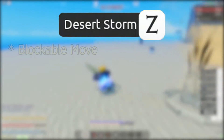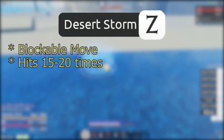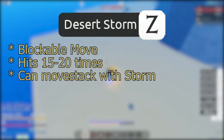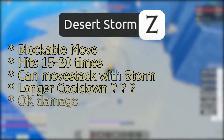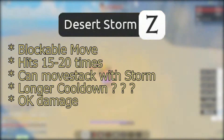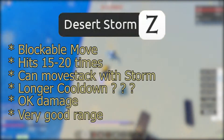This is a blockable move that hits the enemy around 15 to 20 times. You can move stack with Desert Storm, and I assume this move will probably have a longer cooldown. It doesn't do much damage, but it makes up for it because you can definitely move stack with it, as we can see in later clips. It also has pretty good range, as we can see if we use it from a distance in another clip.